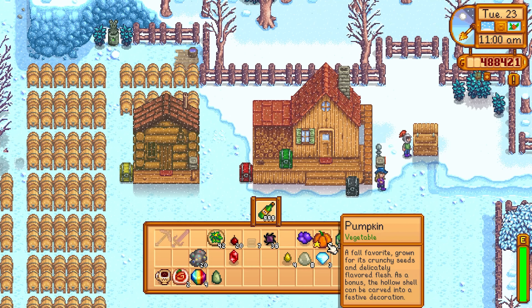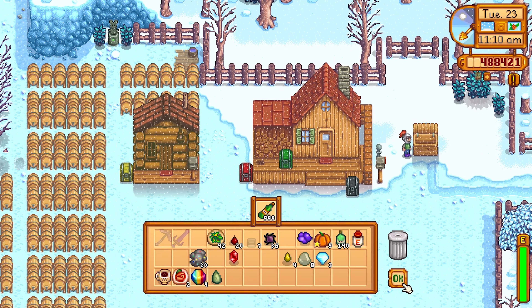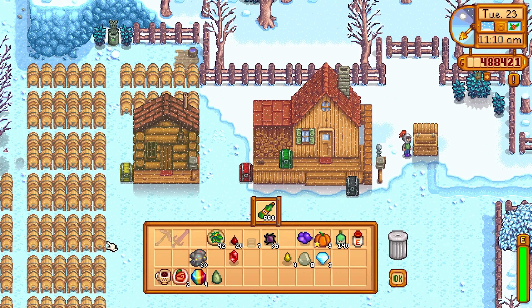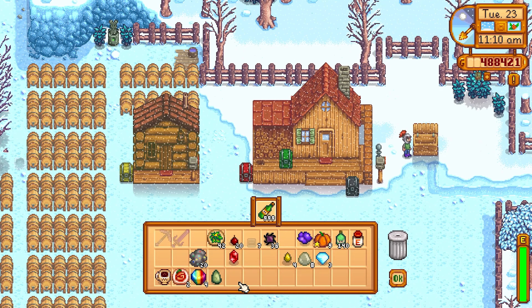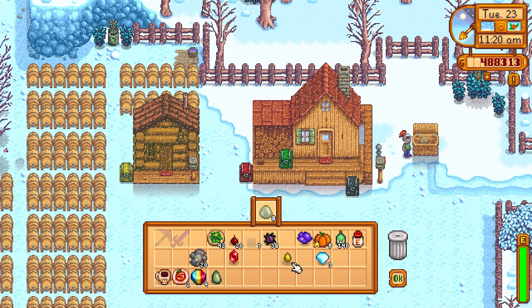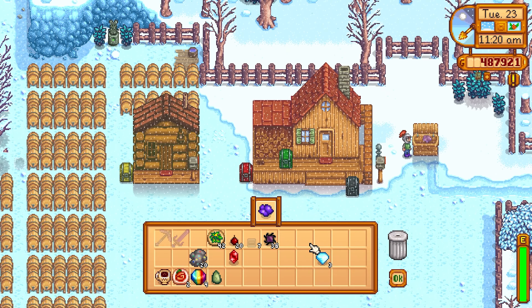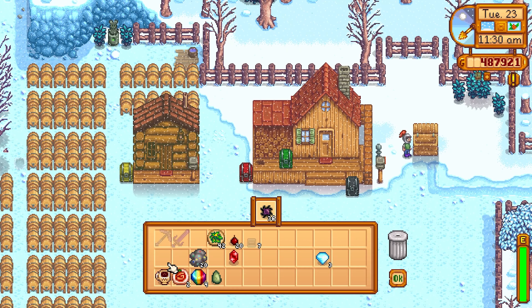We're now selling our pumpkin juice - 999 pumpkin juice - we're going to see how much we get for that. It's day 23 now and we're getting to the end, so we're going to start selling stuff: resins, energy tonics - basically everything we have.